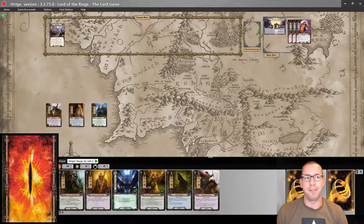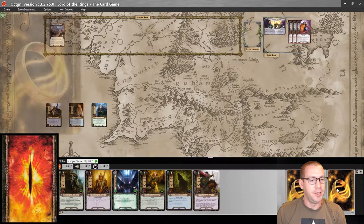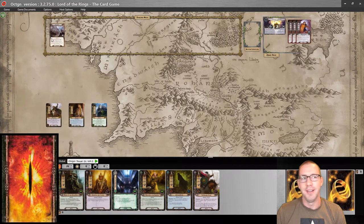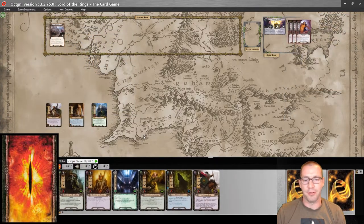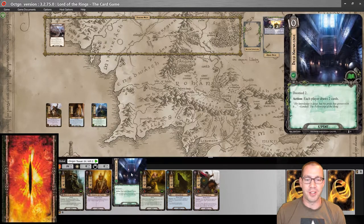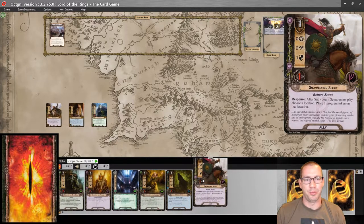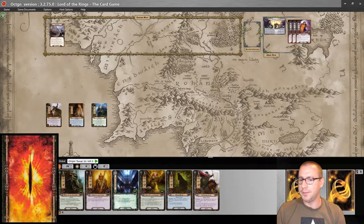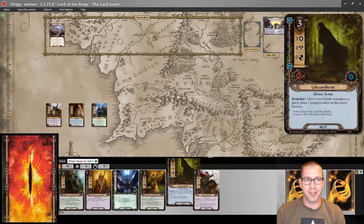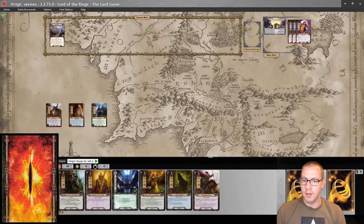Okay, here we are. I have To Catch an Orc set up already. Mugash is somewhere in this deck. I have Methadras in the staging area, we've got time counters on the quest, and my heroes and opening hand are ready to go. This is an okay start — it has Deep Knowledge, which is going to help us draw into something good. We can make some progress early with Snowborn Scout, set up for Guard of the Citadel, and we should be able to follow that up with Lorien Guide next round.